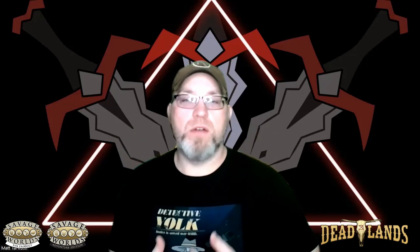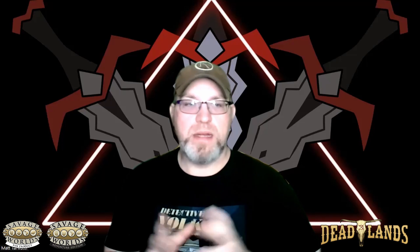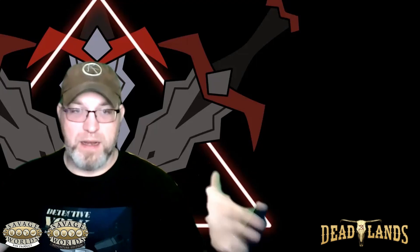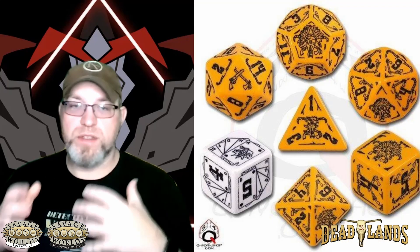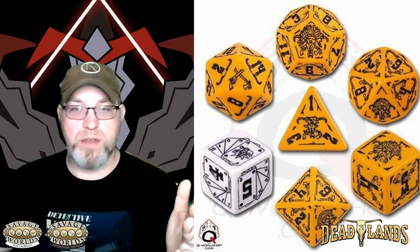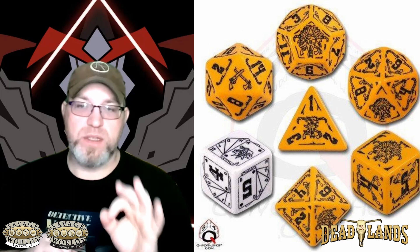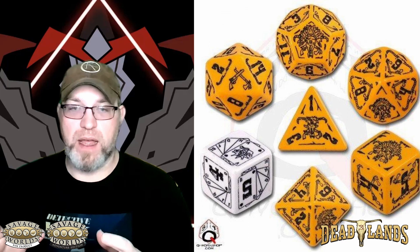Now for our rules overview. Strap into your saddle — this is going to take a little bit, but we're about to learn how to play this thrilling TTRPG. First, what we need to play: we've got our character and we're going to need a standard set of dice from D4 to D20. We're also going to need one extra D6 of a different color from your standard set, and this is going to be called our wild die.